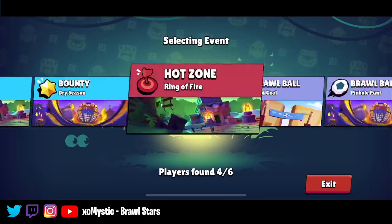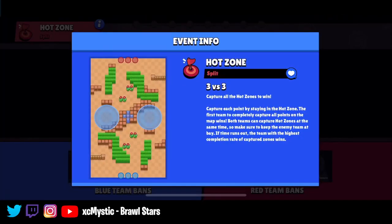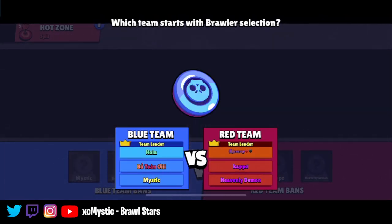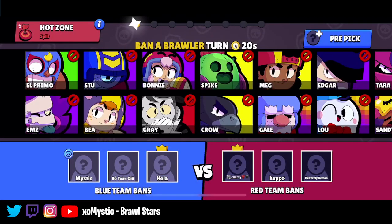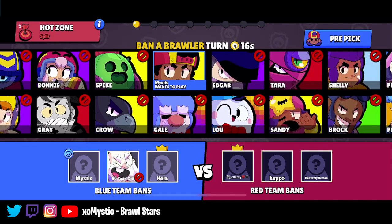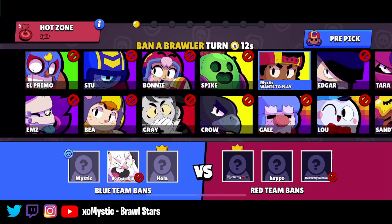We're getting a little bit of lag, sorry about that. We got a Hot Zone split, so she's not amazing on this map. I'm still going to go ahead and play her just to outline her strength. I'm going to pre-pick Meg so that nobody bans her — just a first pick, so it's either they ban her or we ban her.